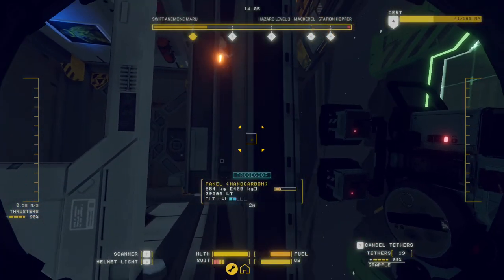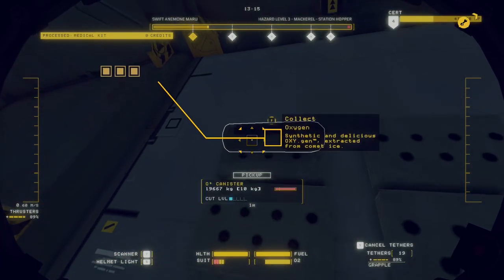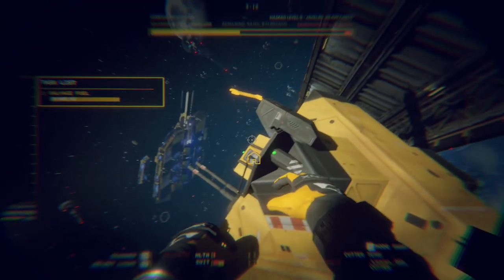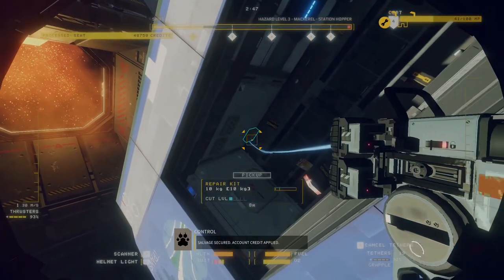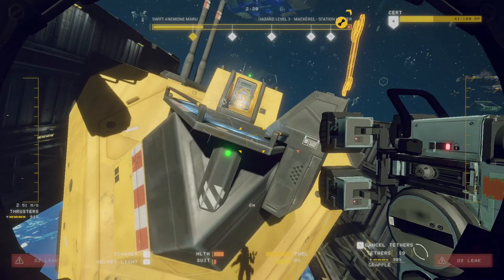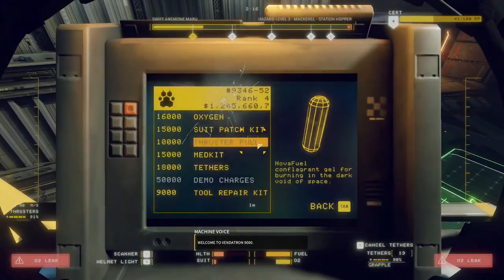While on your shift you'll have to manage your oxygen and thruster fuel. While these can sometimes be salvaged from ships, more often than not you'll have to buy them from the company kiosk at the Master Jack. Lynx is so cheap they won't even give you air without trying to fleece you. If you crack your helmet, you'll need to buy a suit patch kit to fix the hole.